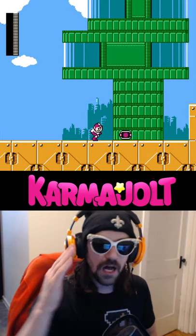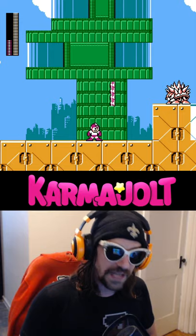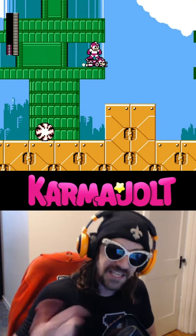Now, I'm going to hit Start to close the menu, I'm going to collect a Weapon Energy refill, and now I can use Rush Jet without having defeated Needle Man.